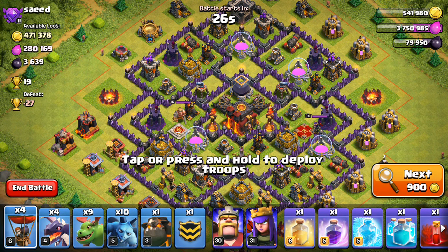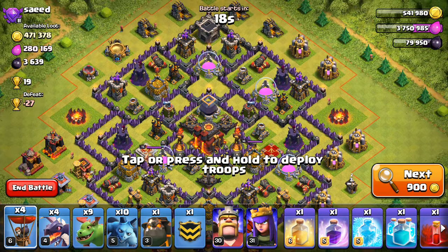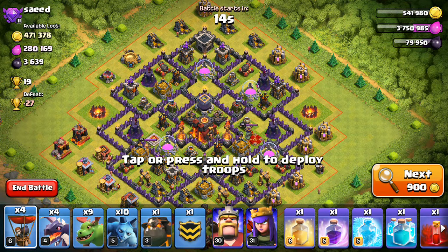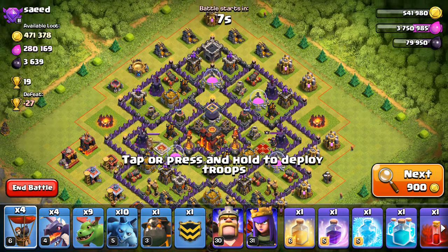So this base is interesting, it actually does have quite a bit of loot, but you can see it has the level 2 Inferno Towers, some Town Hall 9, Town Hall 10-ish defenses, so not too far off my level. And I'm thinking I can come from the top here and maybe just kind of storm through this base.